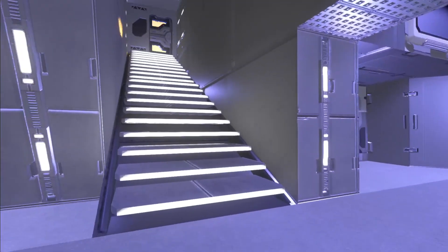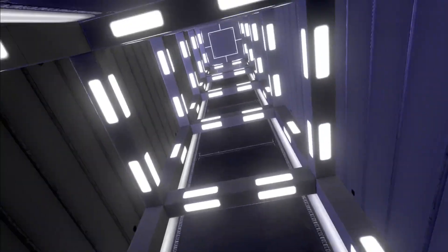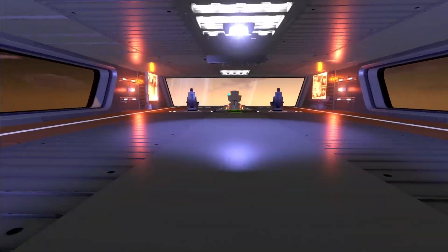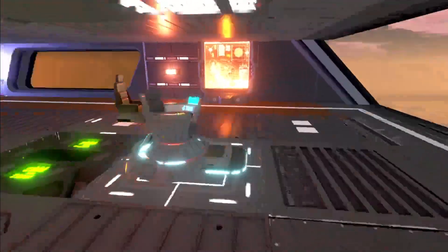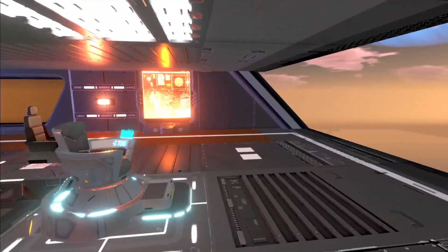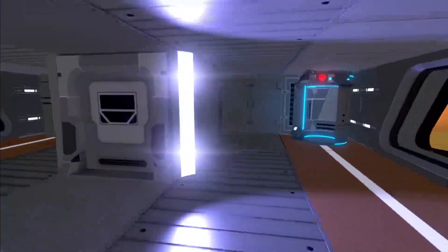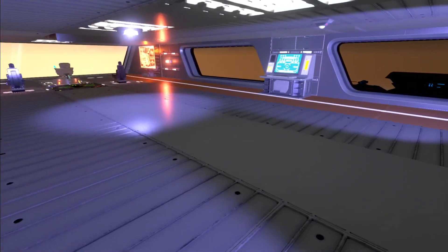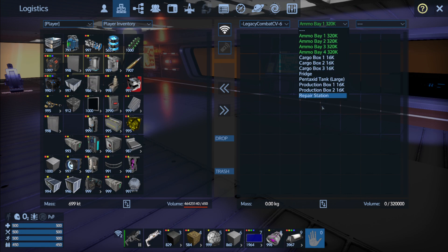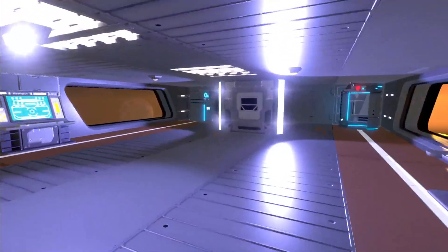Beyond that you can go up to the landing pad or up to the bridge — the first-person bridge — which is pretty plain jane right now. I might add some more little details before I get it to the workshop. All the storage is labeled and set up as well.